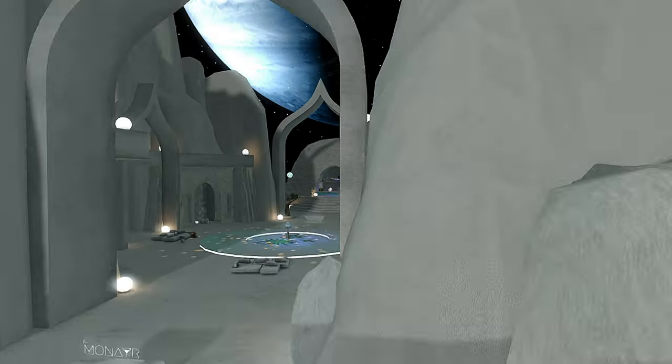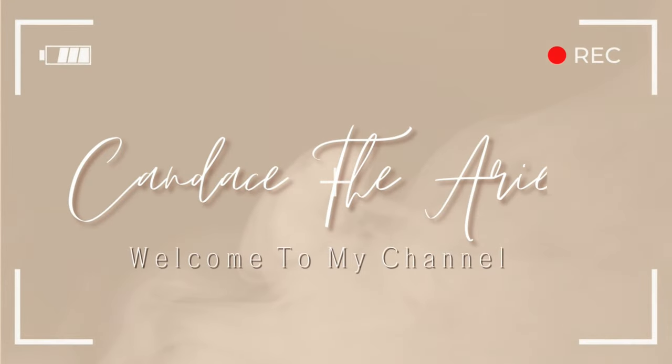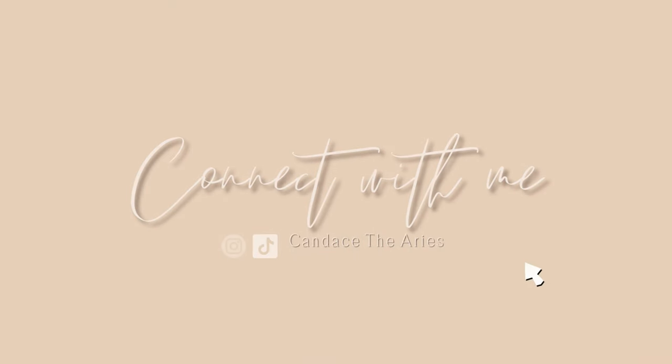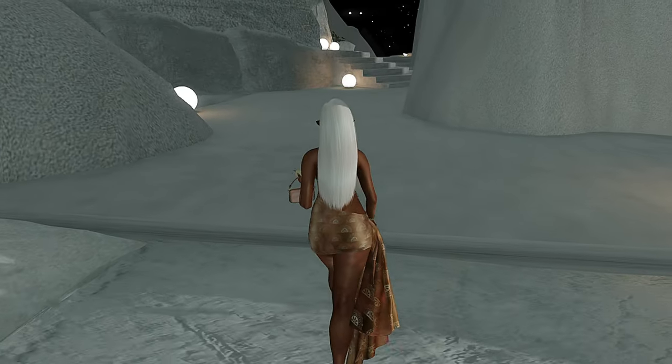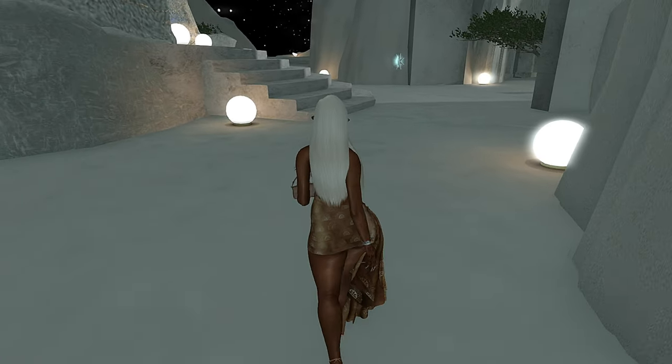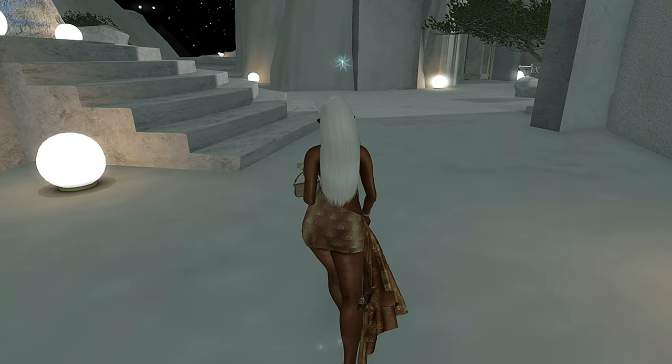Hey y'all, let's check out Illustria Resort. Welcome to day 29 of April Diamonds. I'm Cheyenne Second Life and today we're going to be checking out Illustria Resort. So let's go ahead and do a quick outfit check and then we can continue.